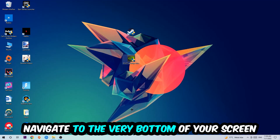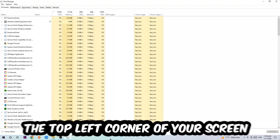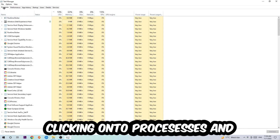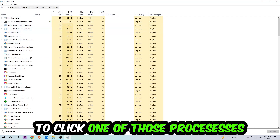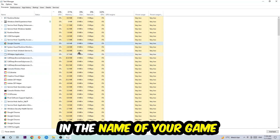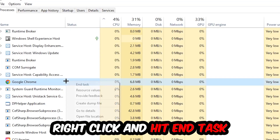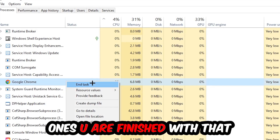Right-click your taskbar and open up Task Manager. Navigate to the top left corner, click onto Processes, then click one of the random processes and type in the name of your game using your keyboard. If nothing pops up, you're good. If something pops up, simply right-click it and hit End Task.